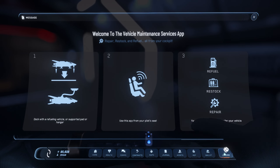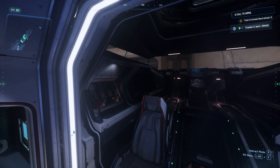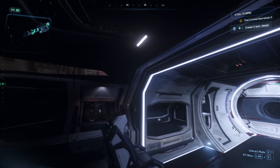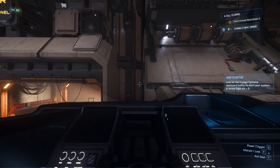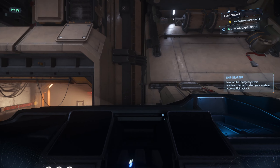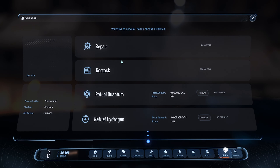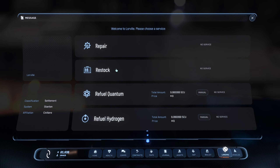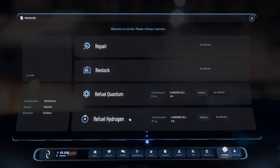Let me test that — let's get in the pilot seat. Pulling up MobiGlass and going to Landing — there you go. From here you can repair your ship, restock, refuel Quantum, and refuel Hydrogen.